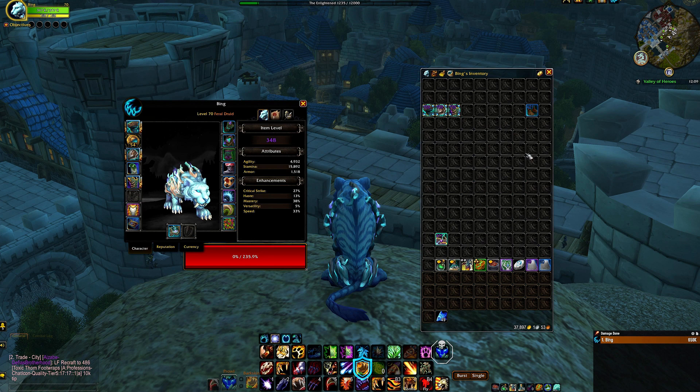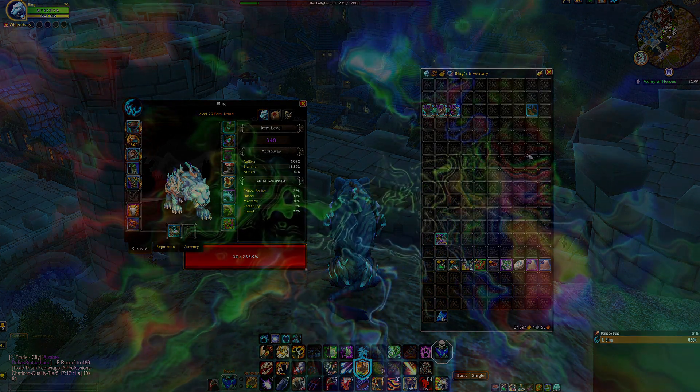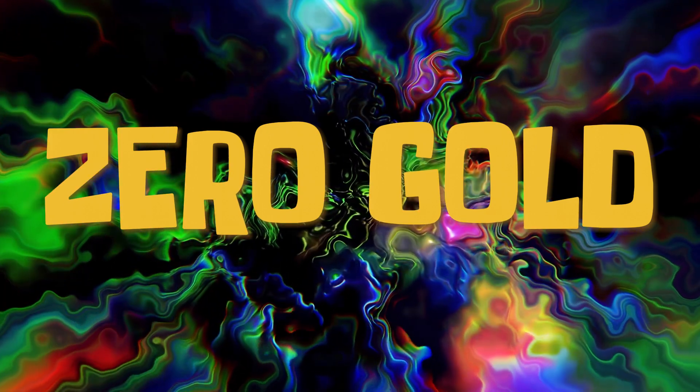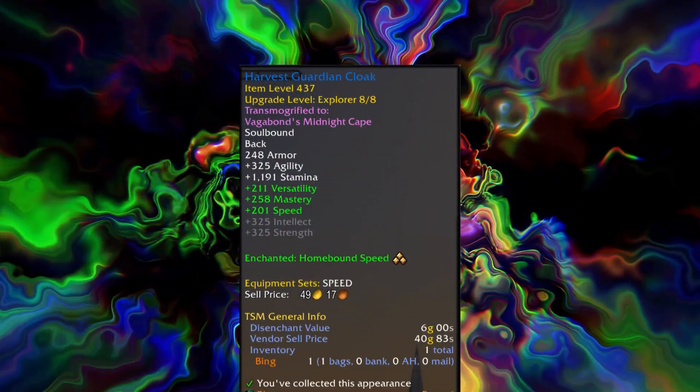I forgot to mention this very important detail regarding this new and improved level 70 speed set, and that would be the price — this is how much gold I spent just on the gear. This is not including improving them, but the total cost for the items I am currently using is zero gold. I have spent absolutely nothing obtaining these items — everything was gained from doing the main quest line, dailies, and random world drops within the Emerald Dream.